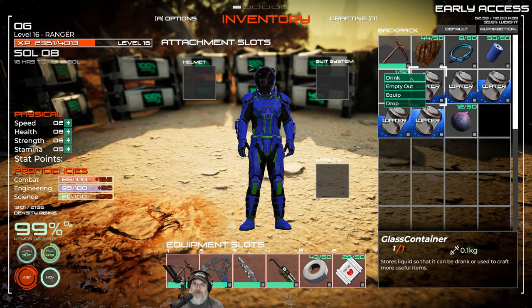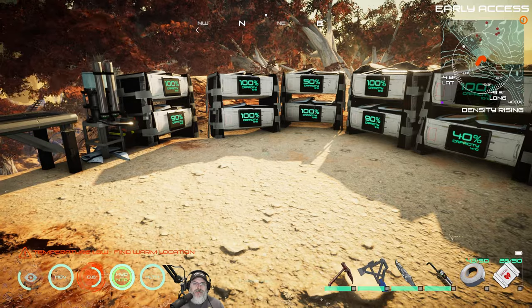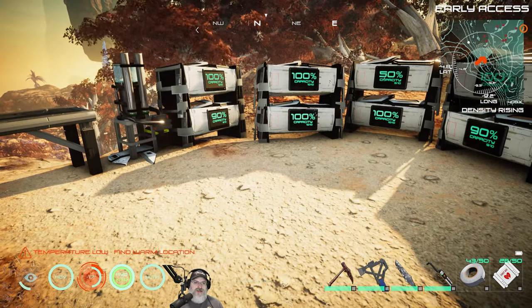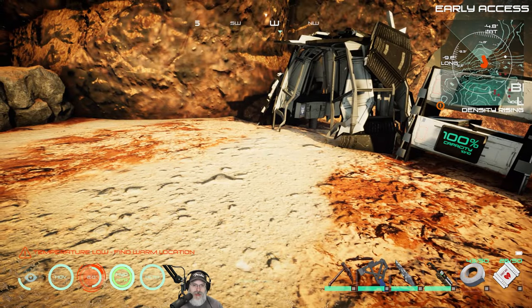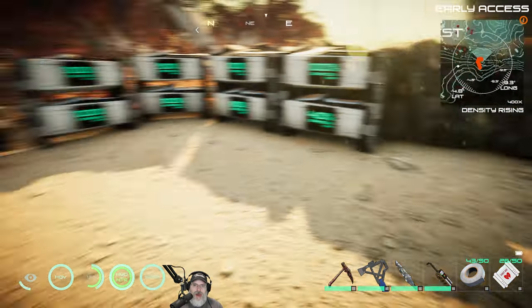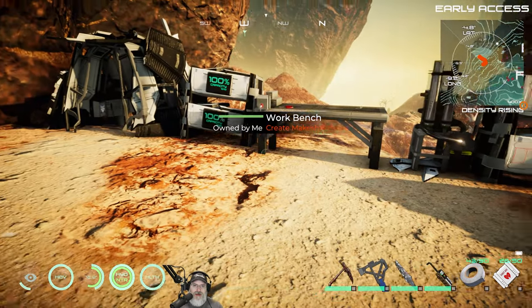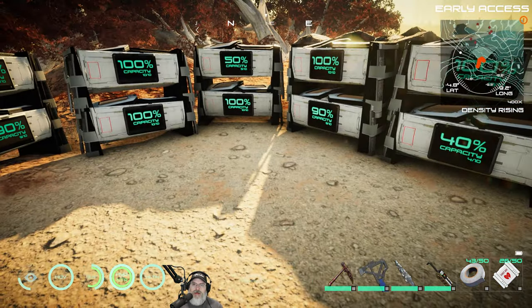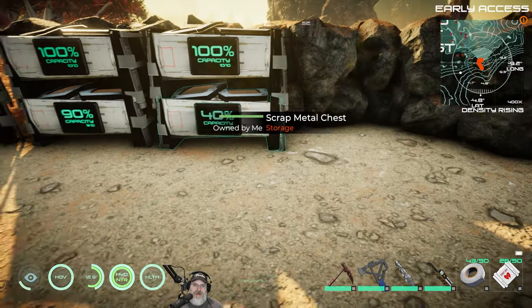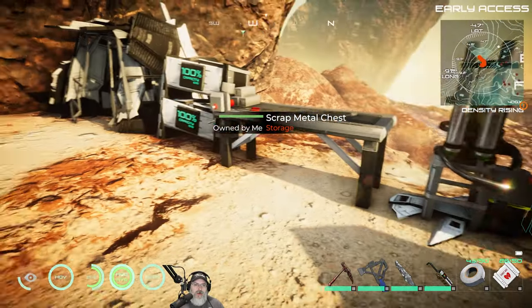First things first - I went out and gathered a bunch of salvage because I actually can't mine iron yet. Iron is too hard for the makeshift pick, so I had to do quite a bit more salvage in order to get a couple of iron nuggets to make the water tank. Let's work on that first - actually no, before we do that we're going to do some consolidation.